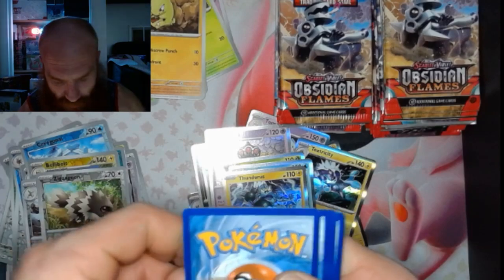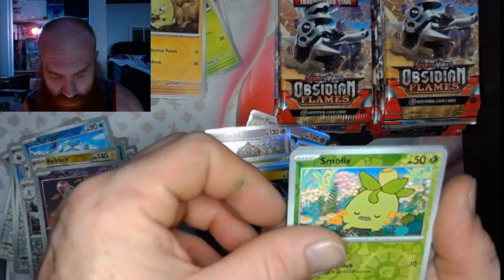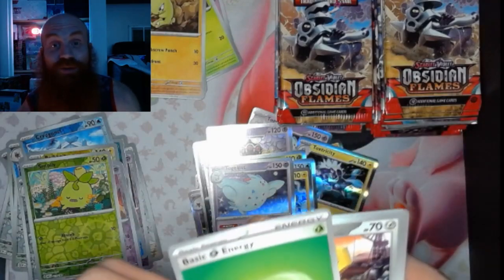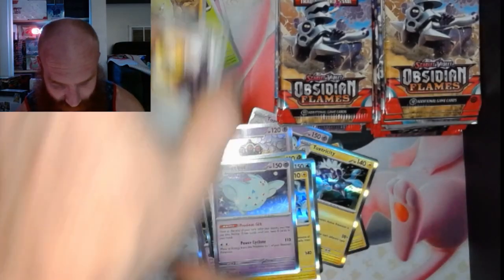Pack 25: Swampert, Smalliv, and a Togekiss. I was wrong fam — I was wrong, there was nothing in there.